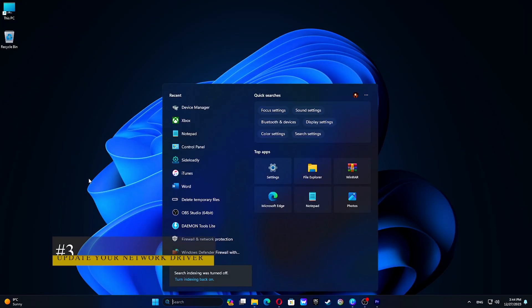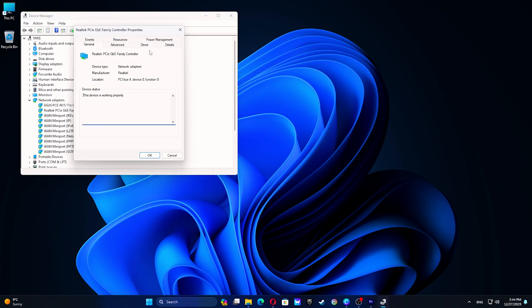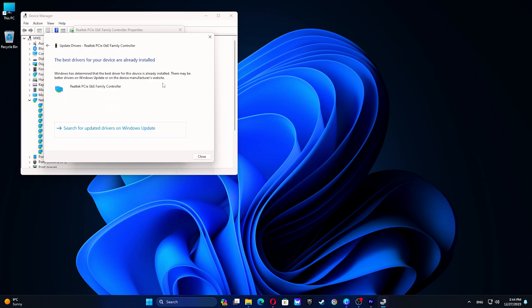Click on the Search tab and type Device Manager. Expand the Network Adapters section. Go to the Driver section and then click on Update Driver. Select 'Search automatically for updated driver software.'